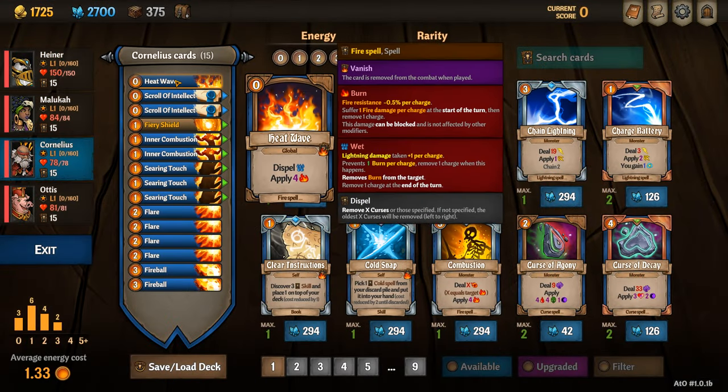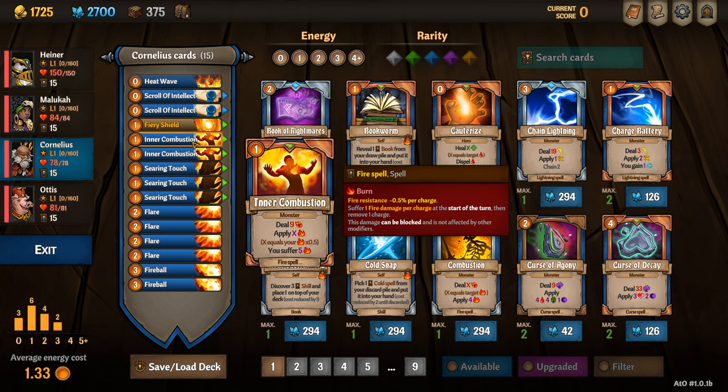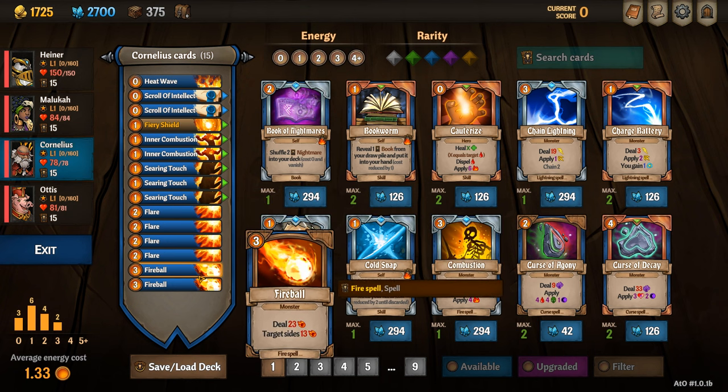Cornelius' starting deck includes one heatwave, two scrolls of intellect, his unique card fiery shield, inner combustion, three searing touches, four flares and two fireballs.